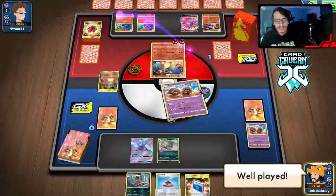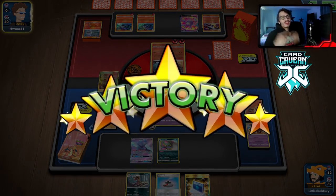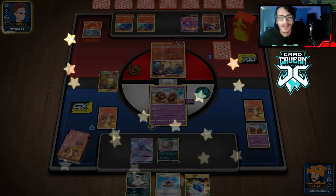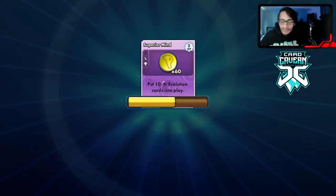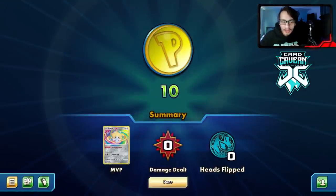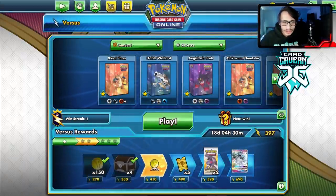Very close game against my own creation there. GGs to H1S and good luck playing the rest of the deck on the ladder. Turn one Chandelure is insane — that's why I wanted more Dust Stones in the deck. If I were to make any changes to that list I'd just add more Dust Stones for sure.